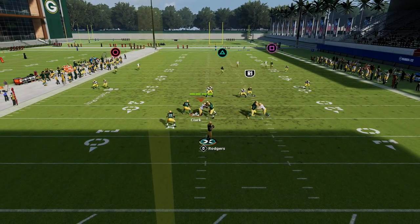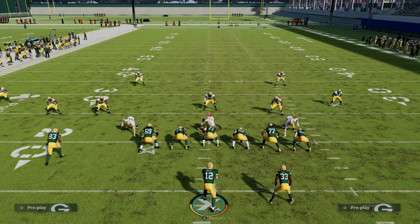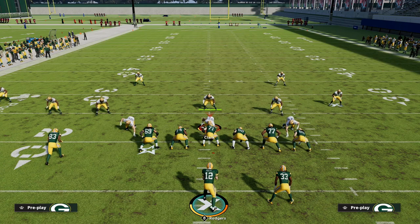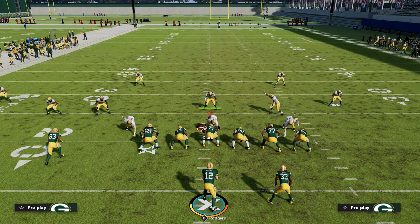Against zone with the option route, the running back sits; against man he goes out. You can playmaker the running back and the option route will also hold the flat defender better. As long as you have 90 route running on that receiver, it's going to get open over the top of the 30-yard flat. You want to be on the left hash for this. If you want to learn more about the trips tied in offense, check out the Patreon — it's only $10 to sign up and walks you step-by-step through everything. Link is in the description below.